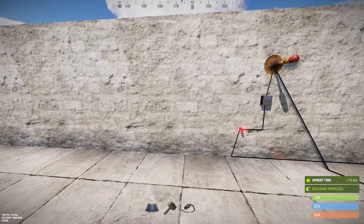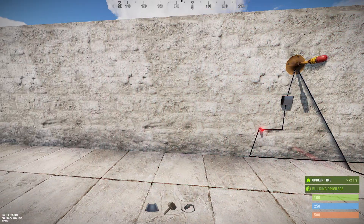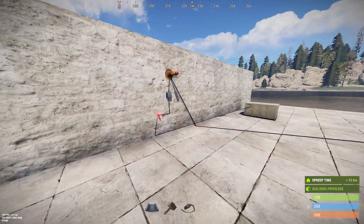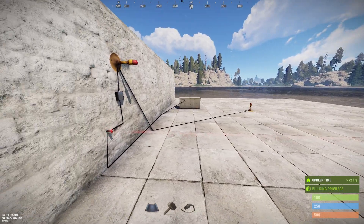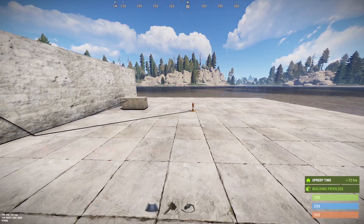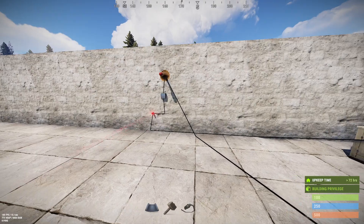You can see that when I break the beam it activates from either side, or even jumping into it vertically, and it has a detection range of about one and a half foundations. So if I go out here to two, nothing, but if I go to one and a half, right about there, you can see it turns on.